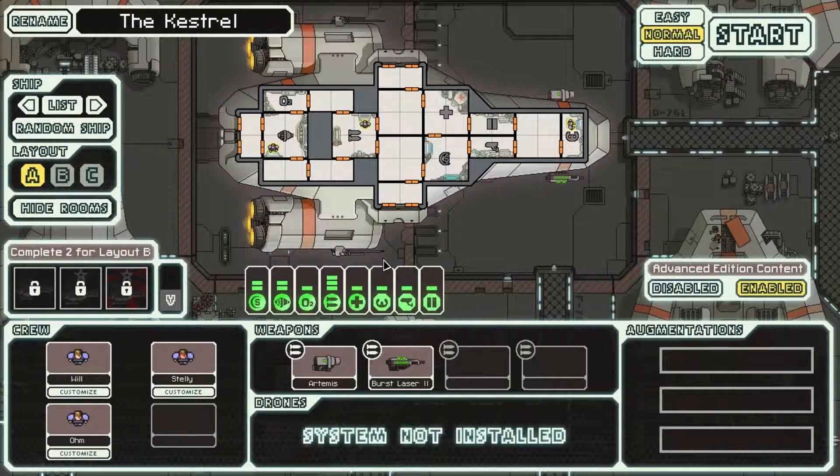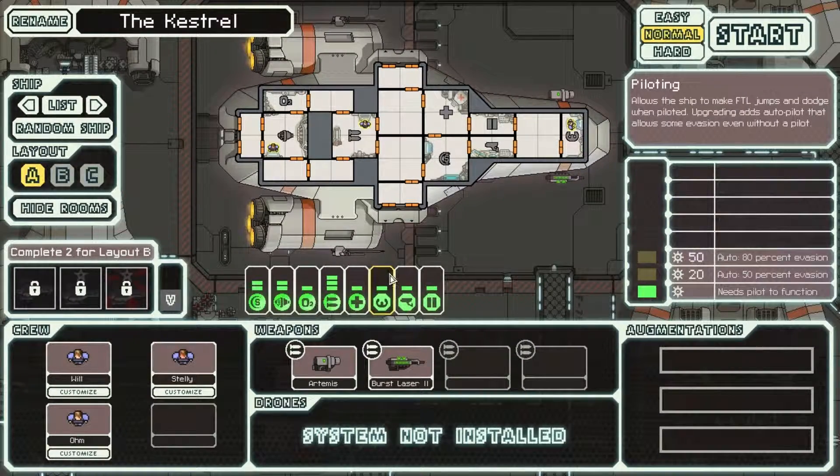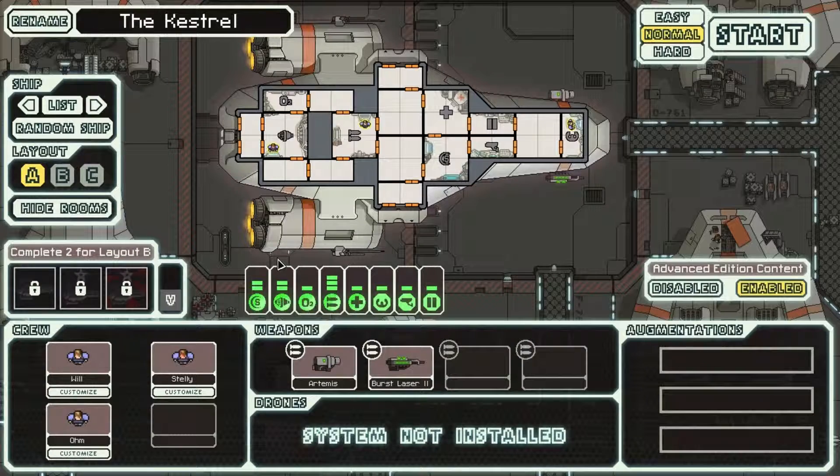Hello everybody and welcome back to another episode of For Fun. In this episode we're going to be playing Faster Than Light. Faster Than Light is a roguelite adventure where you go through about 8 sectors of random levels and random sector thingies to get to a boss that you have to blow up. After that very short summary of the game, we're going to go ahead and hop right into this thing.